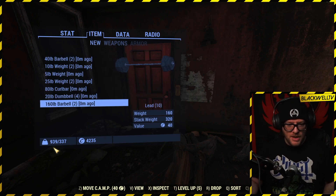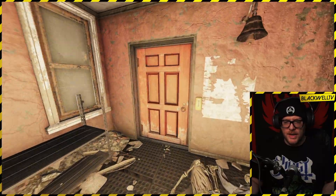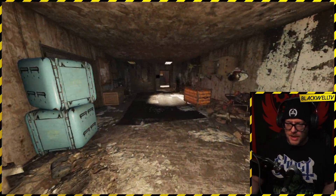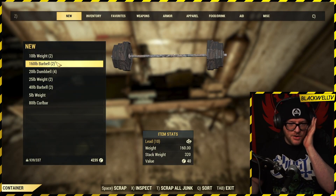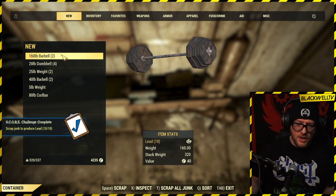The reason I picked Charleston Fire Station is because typically when you pick up this sort of stuff it's heavy weight, so you're going to be over-encumbered — we're at 939 pounds, so we're heavily overweight. But the reason I picked this place is because there's a workbench really close by for you to scrap the stuff down. Just come through here and you'll see there is a weapons workbench and an armor workbench here as well. There's actually a vendor upstairs too if you need it.